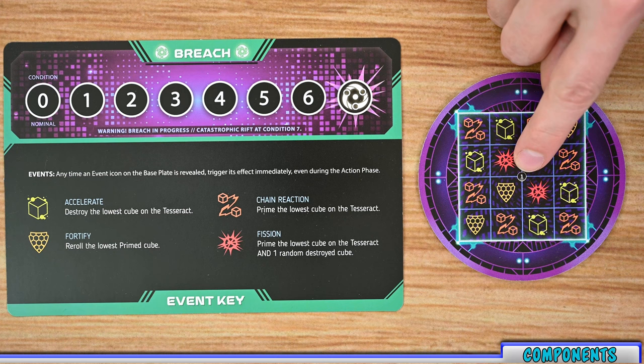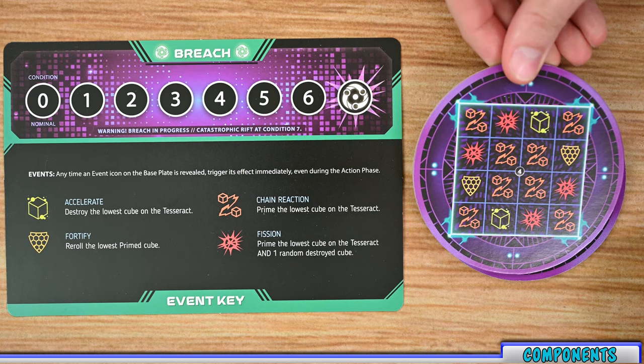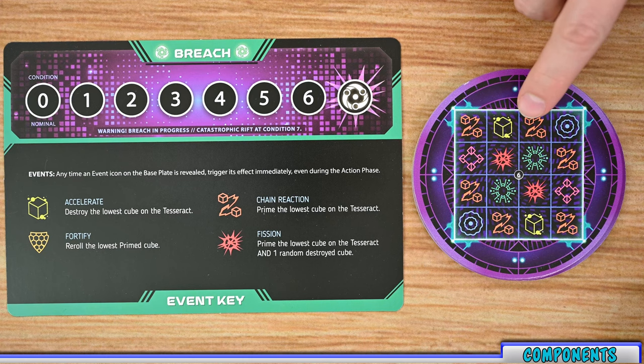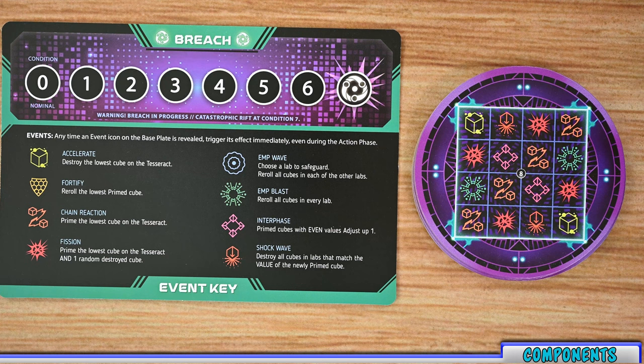Each baseboard has a number in the center on both sides representing the difficulty level. The board with sides 1 and 2 is your introductory board; sides 3 and 4 is your standard board; 5 and 6 is a challenging board, at which point you also flip your breach board for a new key. Sides 7 and 8 is your difficult board. The breach mat keeps track of the breaches you'll have throughout the game.